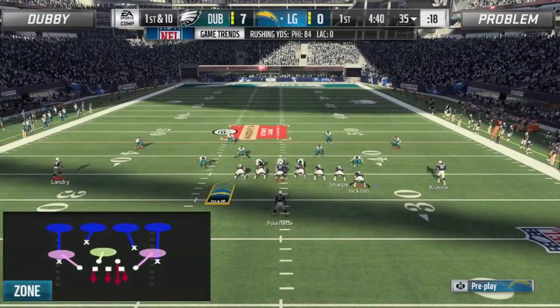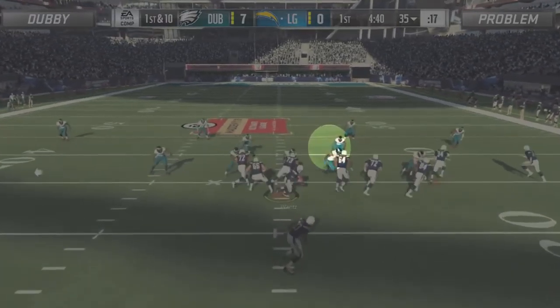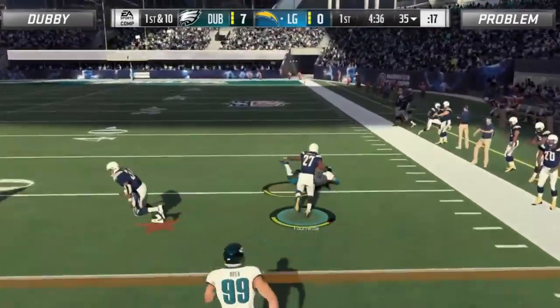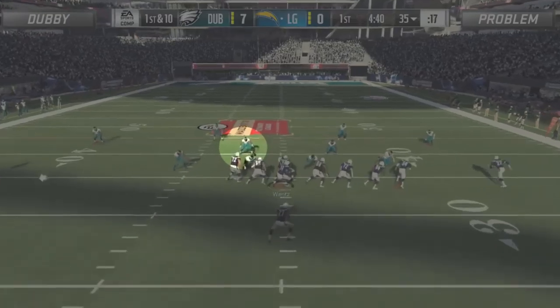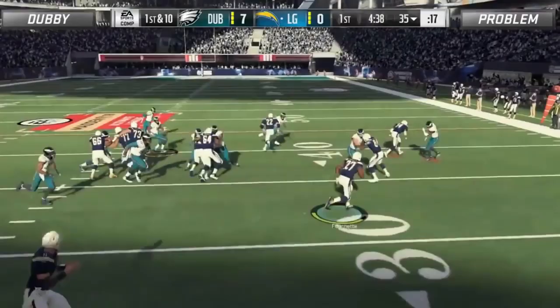This defensive front from Dubby was doomed from the start, but two key factors contributed to the long gain. The first being that Dubby called cover for Mike, which despite the better run support from the safety positions, leads to the right of screen middle linebacker blitzing at the snap of the ball. This put him in a situation where he effectively ran himself out of the play as Problem's offensive line created leverage for the outside stretch.